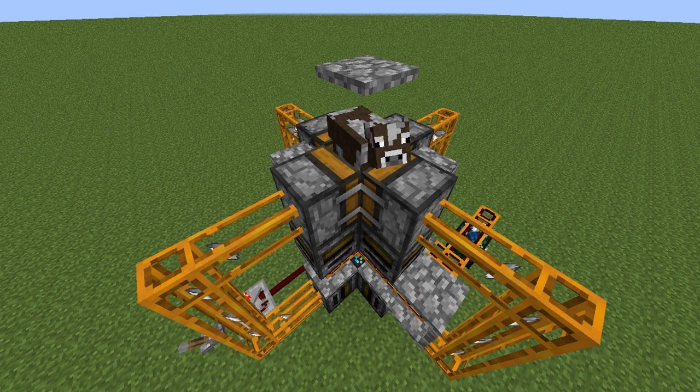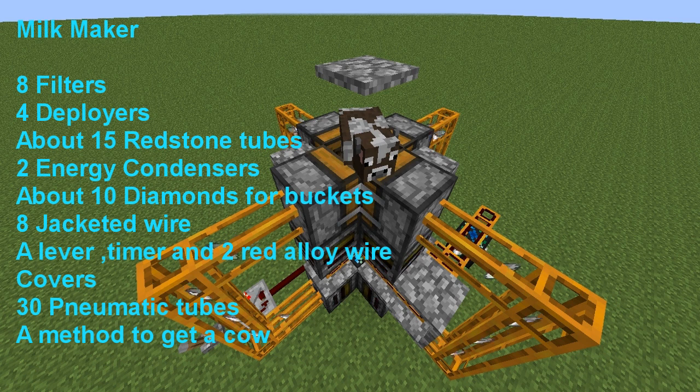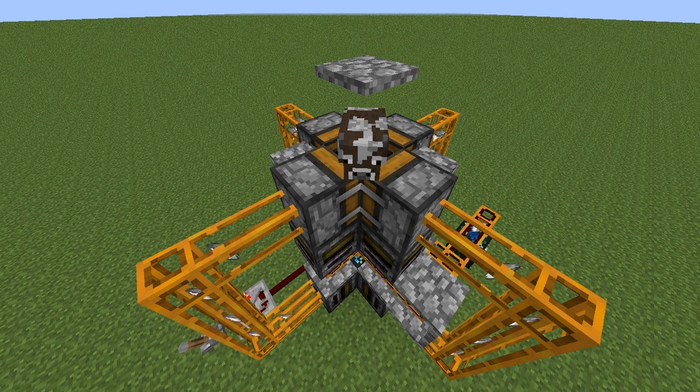To make the milk maker you need 8 filters, 4 deployers, about 15 redstone tubes, 2 energy condensers, about 10 diamonds to make all the buckets you need, a timer, 8 jacketed wire, a lever, a method of getting a cow (which I'll show you an easy way to do), red alloy wire, a few covers, and about 30 pneumatic tubes. You can connect these as well, like the last one. This makes around 2.5 diamonds a minute, costs about 25 diamonds to make the whole thing, which is 150 diamonds an hour — that is really good. It takes about 10 minutes to make the whole thing back just from waiting. And as you can see, it's all automatic — you don't need to put anything in at certain times, it just does it all itself.